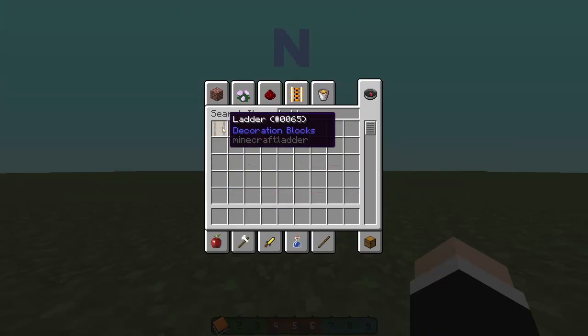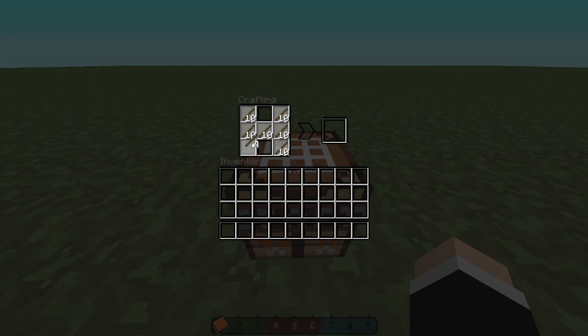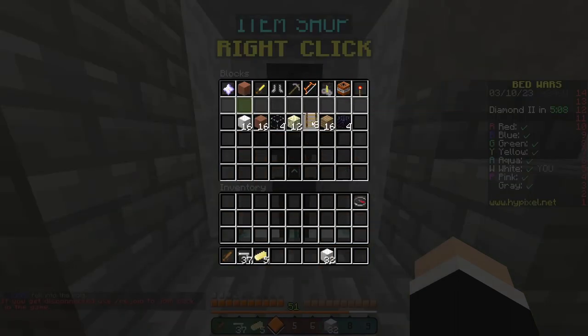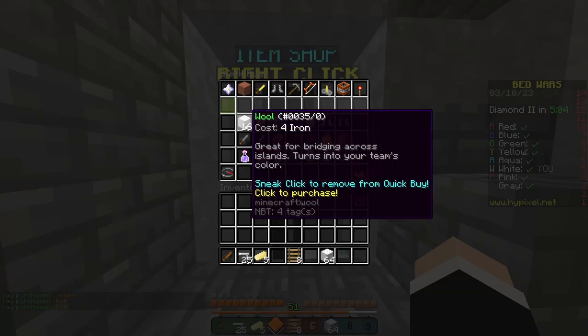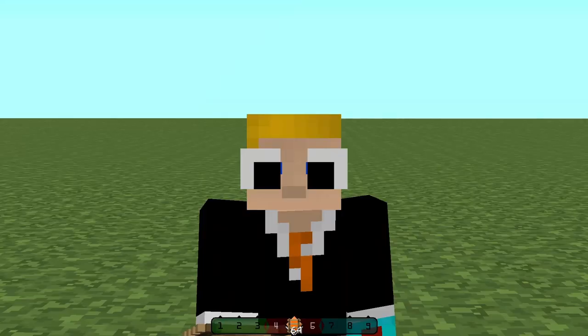To start, you'll need to grab some ladders. In a Bed Wars game, you will need at least four iron to buy some ladders. Bring along some blocks as well. Now that you have your materials, let's get started.